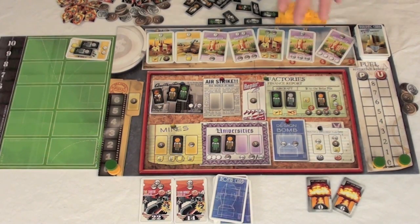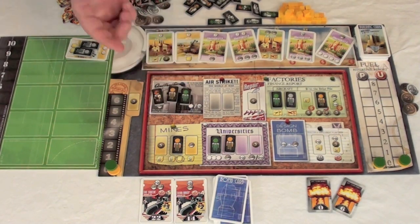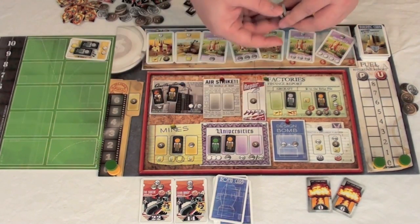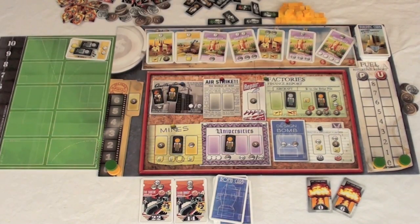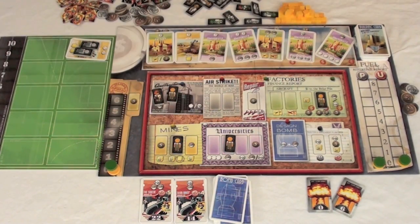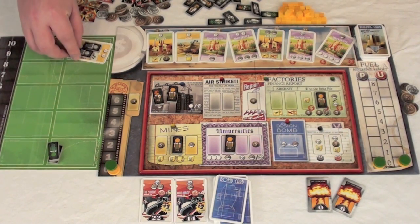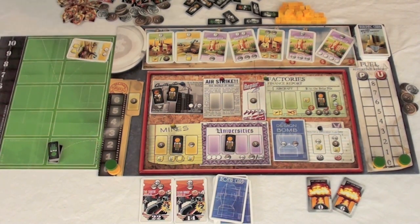The other option a player has instead of placing workers is to remove workers. When they do so, they take all of their workers off the board. Generic gray workers go back to the supply — all gray workers on the board return regardless of whose they were. The active player returns their colored workers to their player area and removes all workers from buildings in their own area, plus any workers placed on opponent's buildings via the spy action. Play then passes to the other player.